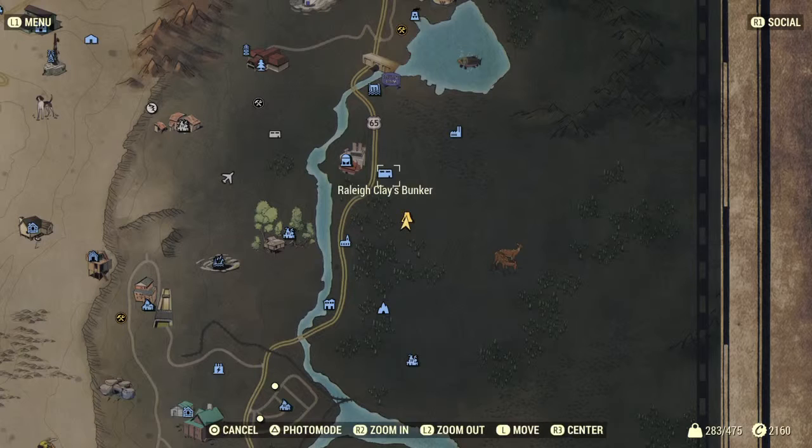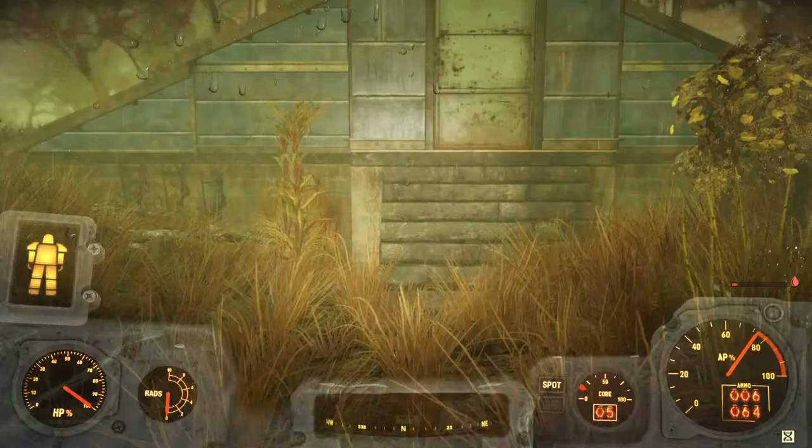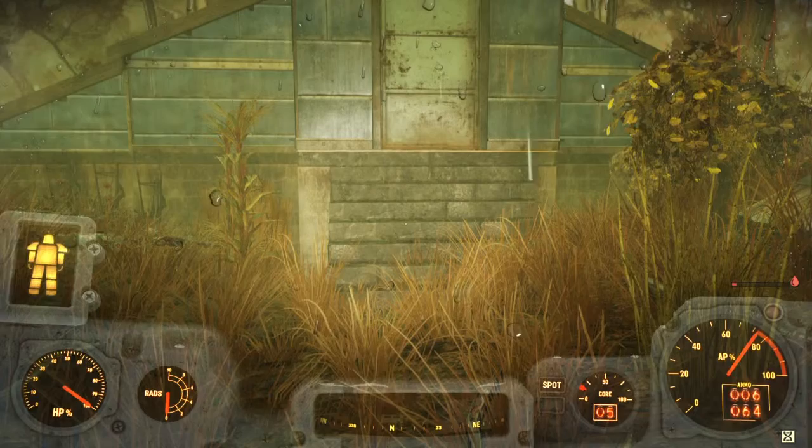This is the location of my camp. It's just south of the Rayleigh Clay's bunker, and it is located underneath one of those giant power towers. Before I started building here, it actually had two train cars and a makeshift roof made into a small underground home.